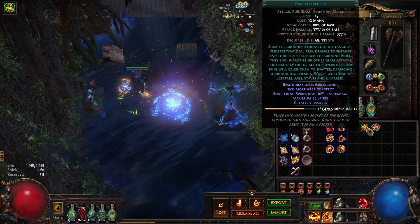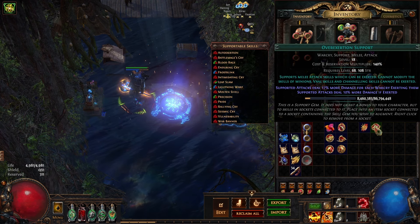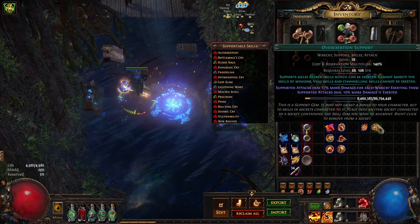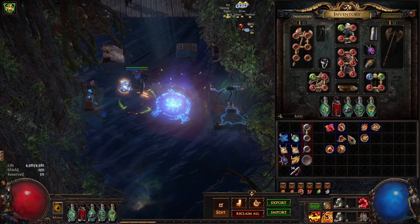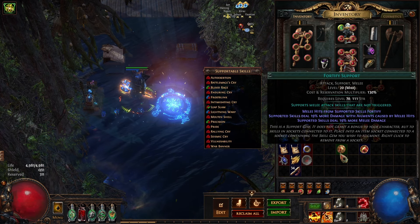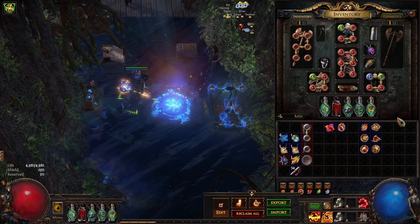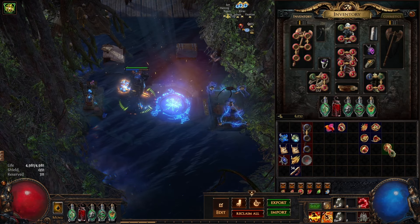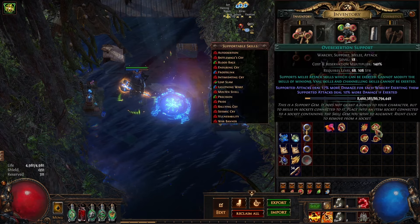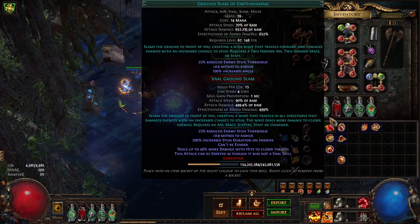When you swap into Earth Shatter for bossing, it's going to be Earth Shatter, a new support called Overexertion, Fist of War, melee physical damage, Brutality, and Fortify. I only have five links right now, so we're going to run it like this. Let's run a map.